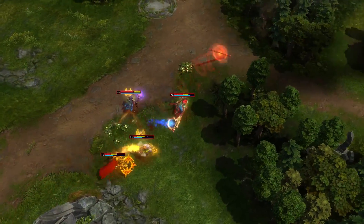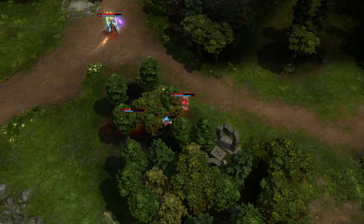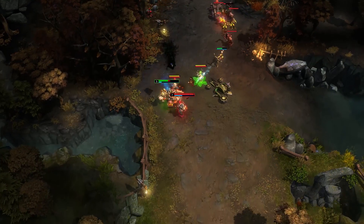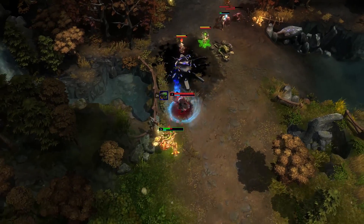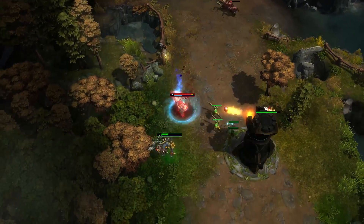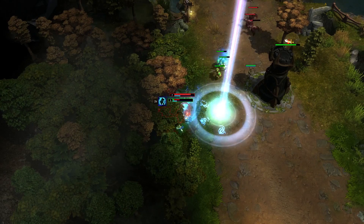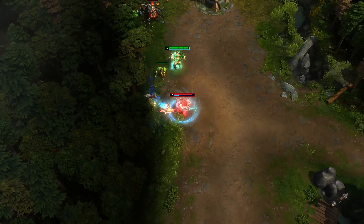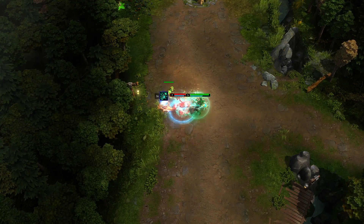Here we see Warchief initiating on Chipper with his Spirit Walk and Power of the Elders passive ready to go. Activating Sacred Totems as well causes Chipper to retreat back to the tower. However, Warcry activation results in everything being up again quickly, including Spirit Walk and Sacred Totems, to dive and finish the job.